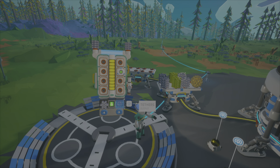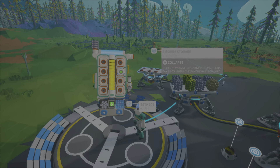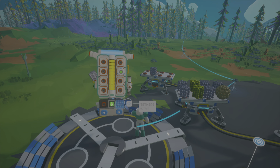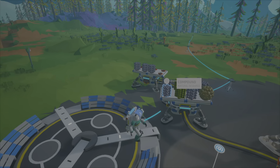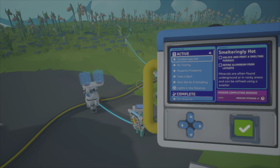It's okay to have a little organic but don't have too much of it. You can turn it into carbon, which is used for things in the chemistry lab. Definitely store the ammonium because you need it for thrusters. And it is full to capacity.